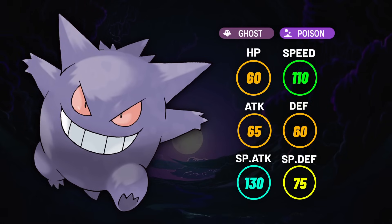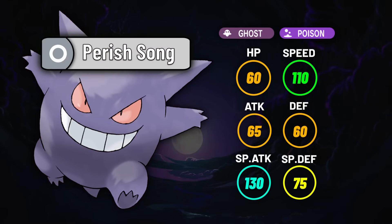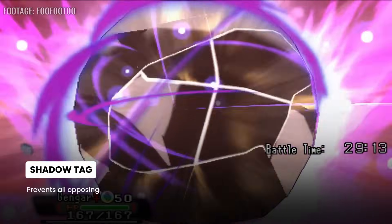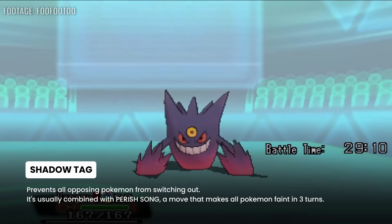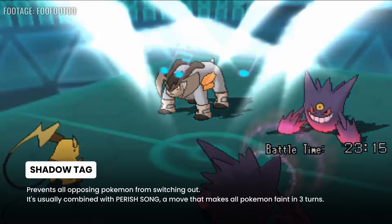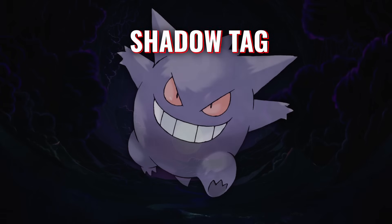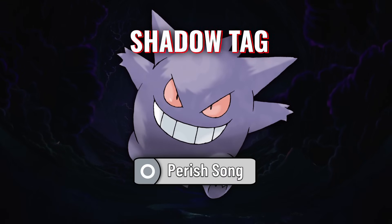Gengar is fast, hits hard, and has great utility options like Trick Room and Perish Song. Whenever it's been used, it's been to take advantage of these great traits. When it Mega evolves, Gengar would gain Shadow Tag — an ability that traps the opposing Pokemon and stops it from switching out, with some exceptions. This meant Gengar was the only Pokemon that both had Shadow Tag and could learn Perish Song, making it an all-in-one Perish trap.